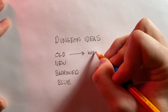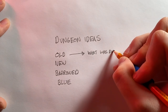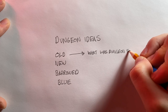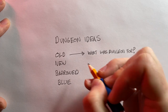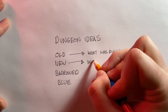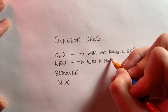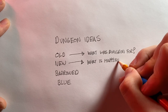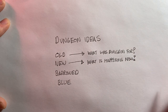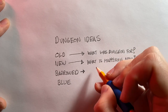First, answer the question: where is this dungeon and what was it used for? It was probably like an old wizard's tower, a crypt, or some place with meaning besides being an arbitrary obstacle course for player characters. For something new, we will talk about what is happening here now — what fresh calamity can our heroes solve in this dungeon? Try to give the current situation some kind of connection to the history, some kind of causal relationship.